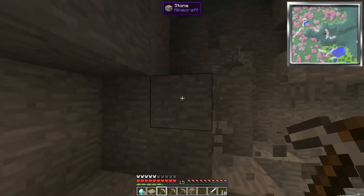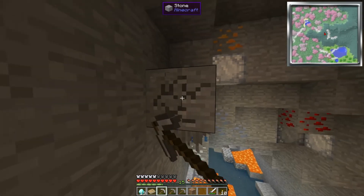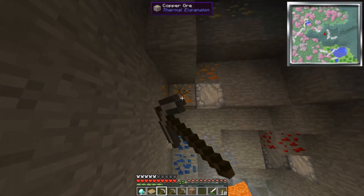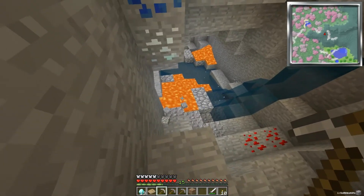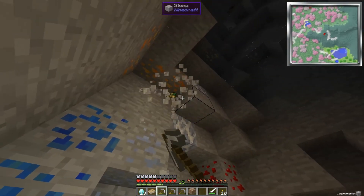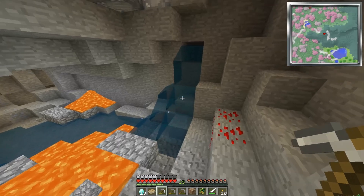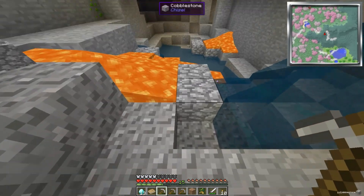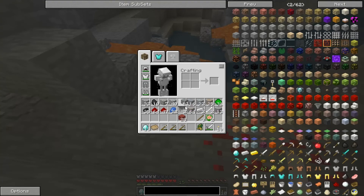Hey guys, welcome back. We're on our second episode of Attack of the Bees, and today I'm doing much of the same - getting supplies. I collected a lot, look at this. I've just been going all over the place. I don't know what these are - let's see - fern seeds, fossil. I don't know what these are either. Let me get some cobblestone.